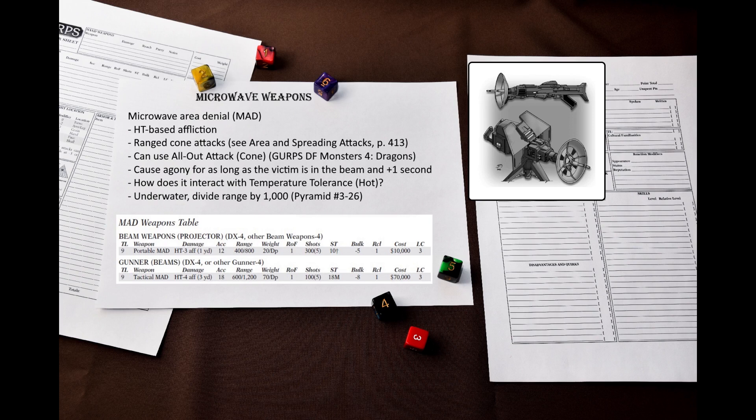This seems to imply that you can keep the beam active and the victim won't even need to roll to resist every second. You should remember that Agony is an incapacitating condition, so the victim will not be able to move out of the way once he fails a resistance roll. Since this is a heat-based attack, how does it interact with creatures that have a higher temperature comfort zone or temperature tolerance? There are no rules for that, but I guess that could provide a situational bonus. There are only two MADs on the weapons table: a portable version and a tactical mounted version.